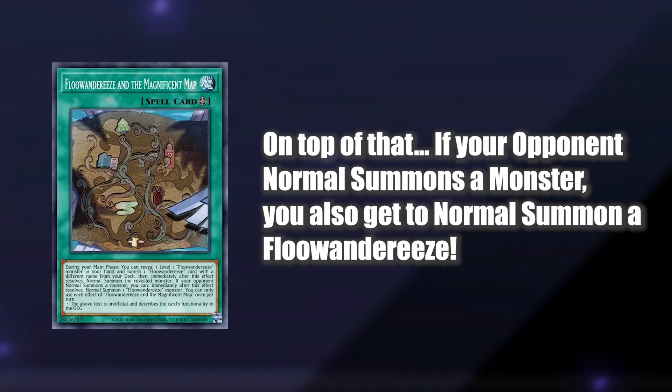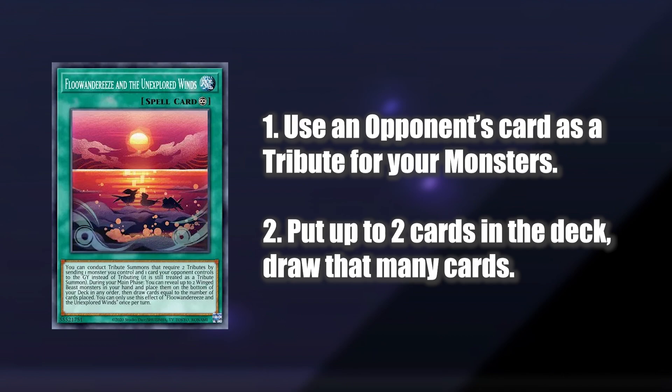When Magnificent Map is on the field and your opponent Normal Summons a card, you get to also Normal Summon a Fluandarees from your hand, which will of course trigger all its additional summons, searches, and adding effects. So you can easily go into a Ryza or Apex Avian during their turn. Unexplored Winds lets you use any card your opponent controls as a tribute for your boss monsters, effectively lowering the tribute cost to just one card, plus being able to spot-remove a problematic card.